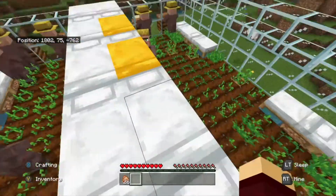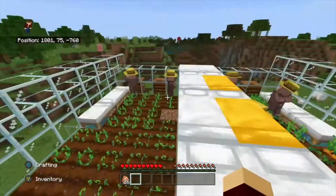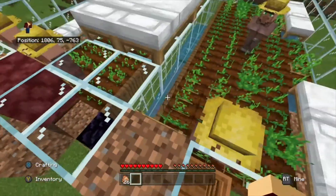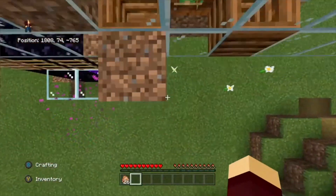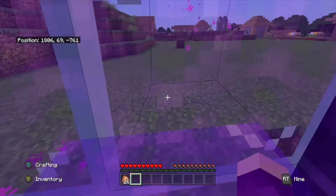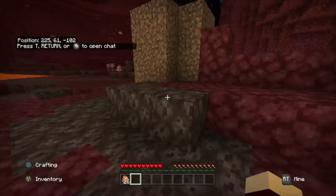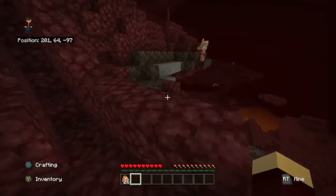The whole villager breeder is up and working. We have four farmers in each place — they each have their own workstation, they plant and grow and replant all the plants, share food with others, everybody breeds, and we get villagers. When those baby villagers come, they don't realize it's a trap door — they fall straight into the water which leads into the base area for them. There's quite a few villagers in here, and there's a gas right there that looks like it's burning in lava.